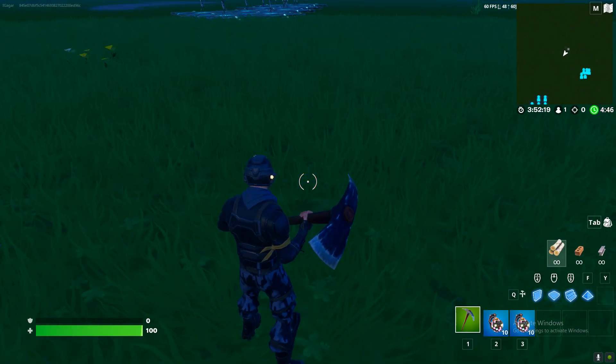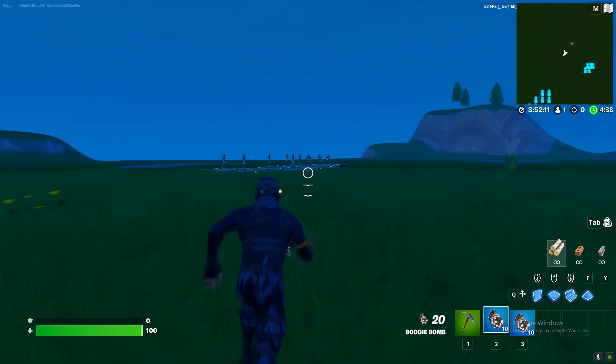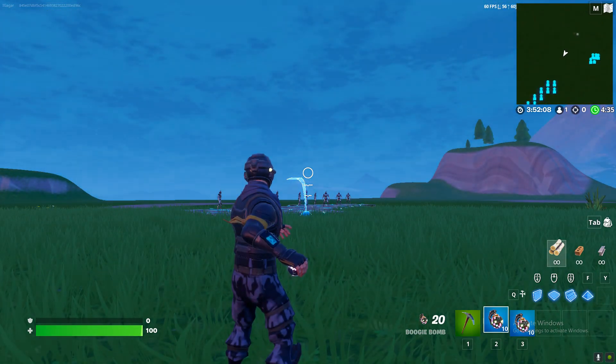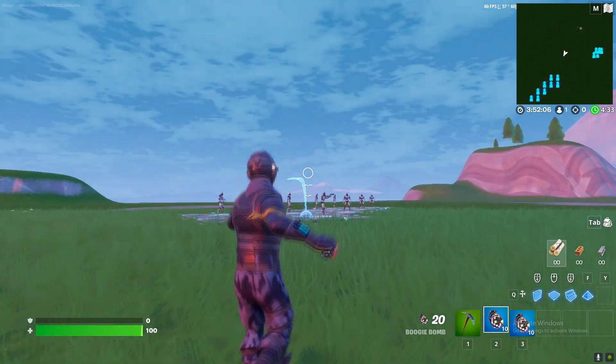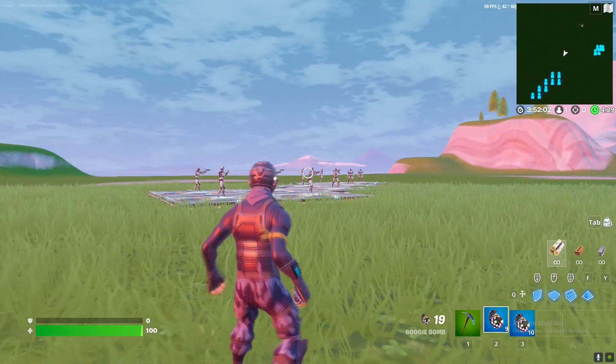If you're new to the game, here's the boogie bomb — it will be unvaulted tomorrow, or if you're watching this now it's already unvaulted. You just need to press the aim button and then throw it next to the opponent. That's basically the whole challenge.